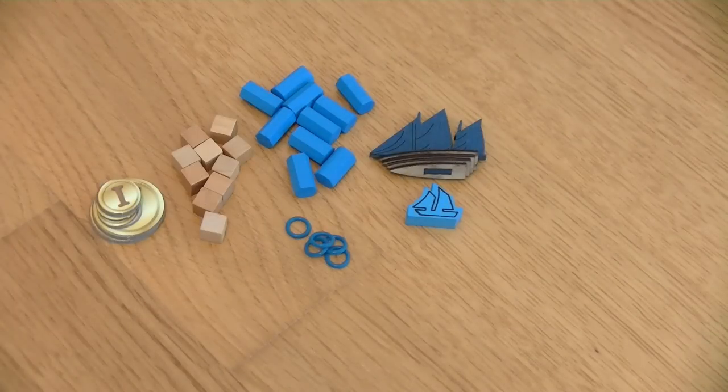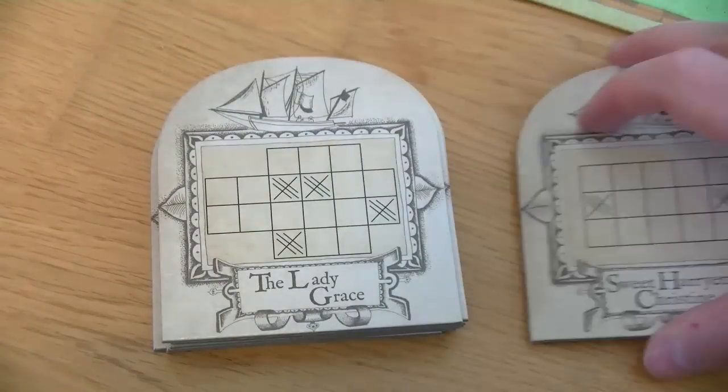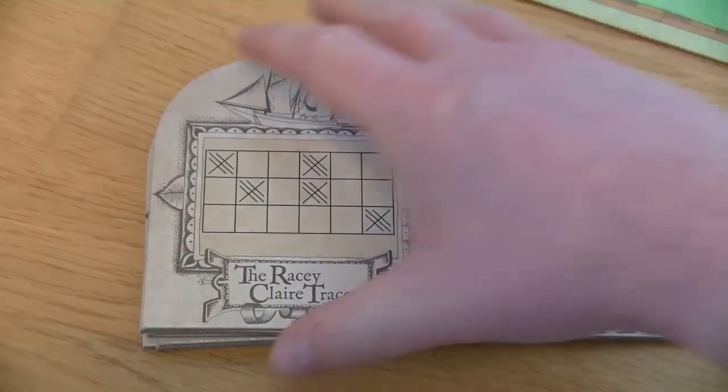The last player who smuggles something — not to say that anyone would admit that — gets the starting player token. The starting player gets to choose their ship first from a pile of 10 different ship cards, then passes the remaining nine to the player to his left who also selects a ship. These ships are pretty different in respect to the storage they have; they are all the same in speed, but all ships can hold different kinds of goods.